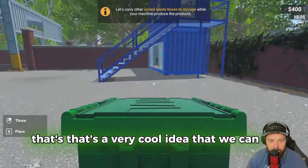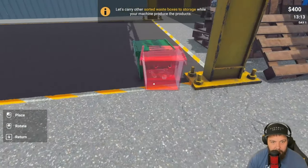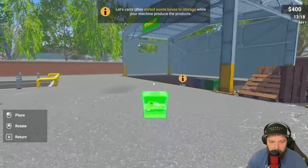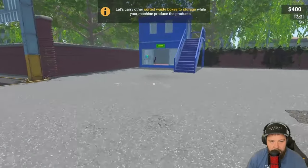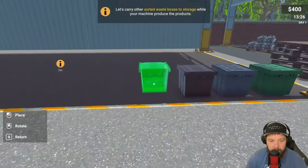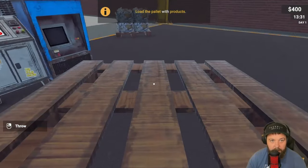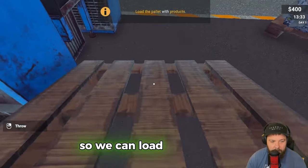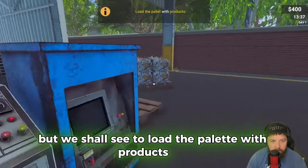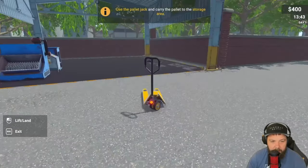We'll place these down in a nice organized manner ready for when we actually purchase a new machine. We'll rotate this round and use our pallet truck to pick up the pallet of all the recycled paper. Grab the pallet from the pallet stack and put it near the output side of the machine.